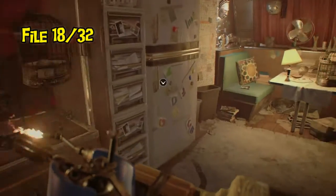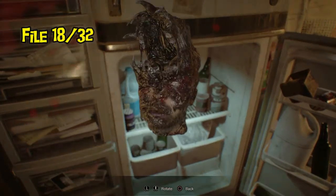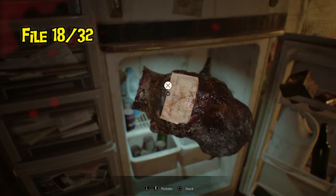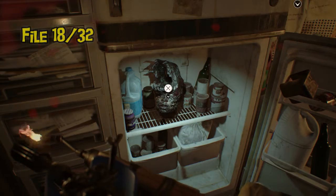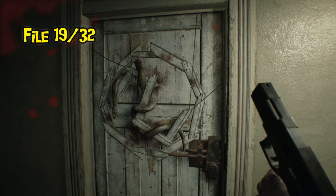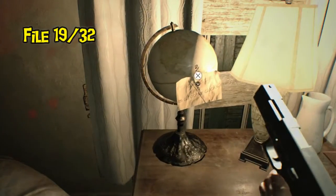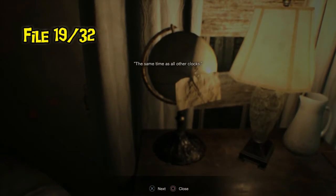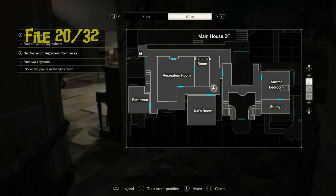After getting the arm from Evelyn's area and receiving a phone call from Lucas, who has Zoe kidnapped and wants you to check the fridge, he starts playing games. There's a note on the back of the cop's head — another storyline one, hard to miss. We also have the snake key at this point.